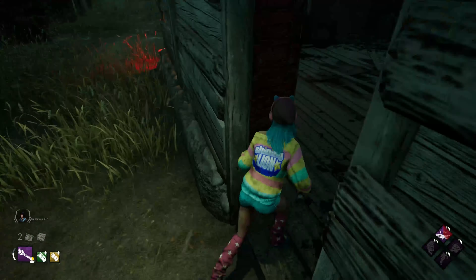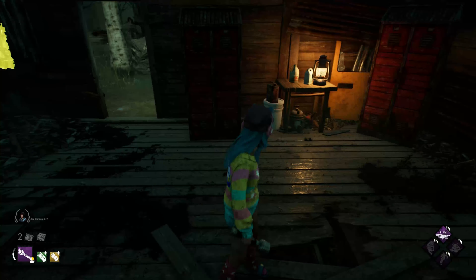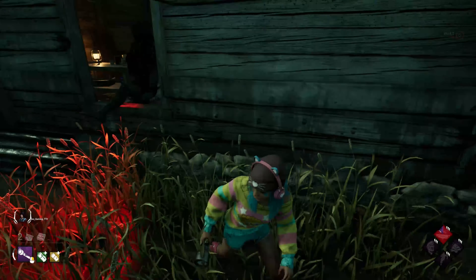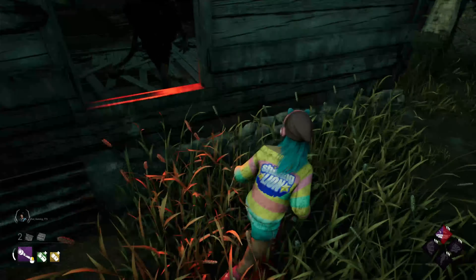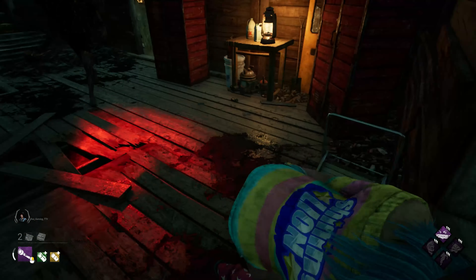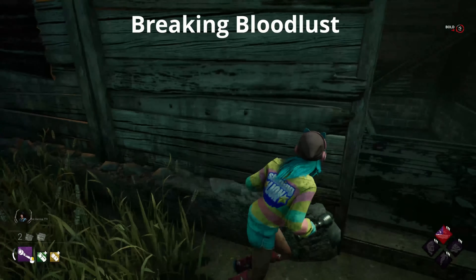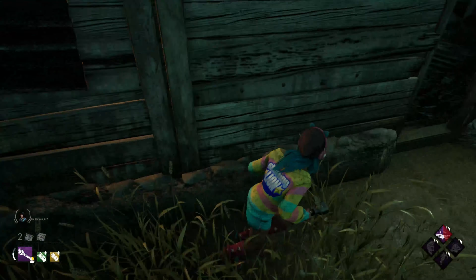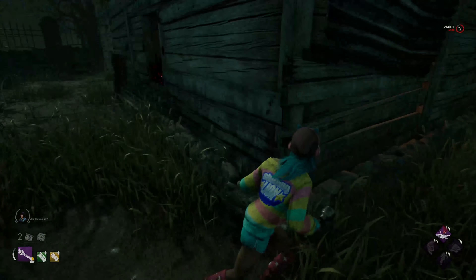This takes muscle memory and repetition until you get the hang of it. The closer you can get to the fast vault while maintaining distance, the less likely you are to take a hit. The main goal in chase is always to waste as much of the killer's time as possible — we are eventually going to go down, but if we can waste their time before that, that's a big win. Also, walking sometimes breaks bloodlust, which is great, or it can break chase entirely if the killer isn't close enough, giving you another vault out of the window.